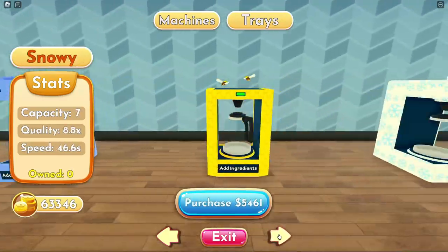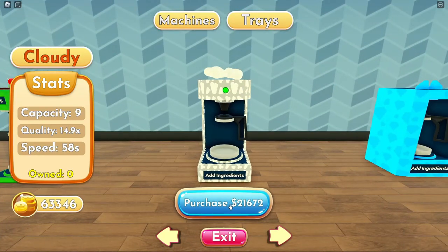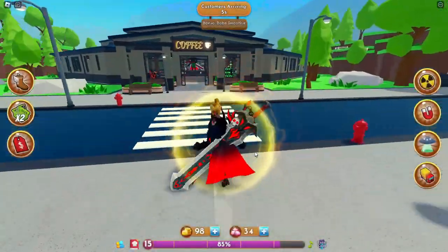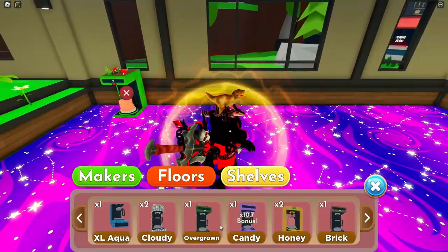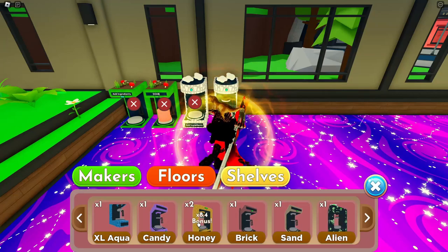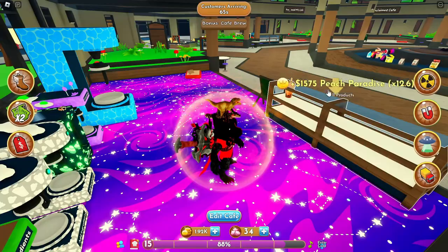I have about 63,340 so we're gonna buy a whole bunch of the big best ones. That's 20,000, 21,000, 11,000 — I'm gonna buy like two of those and one of those, 8,300 — I could still buy one of these. That did take quite a lot of my money, sadly. I also ended up buying the double carrying capacity. Let me edit the cafe — I'm gonna put my other overgrown right there. Then we have cloud, another cloud, alien, candy, aqua.